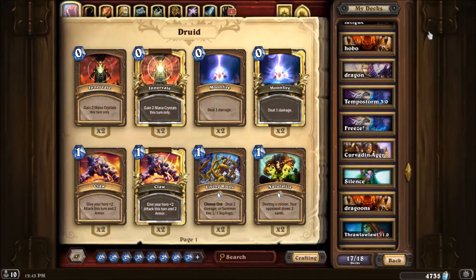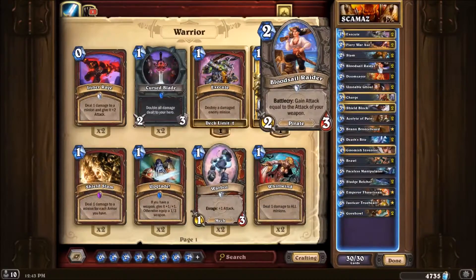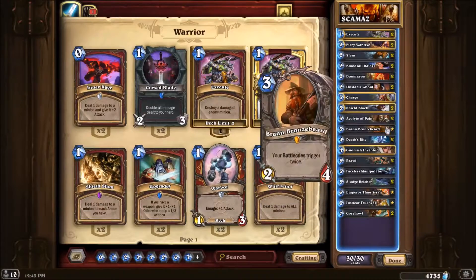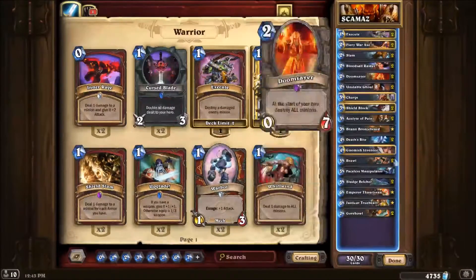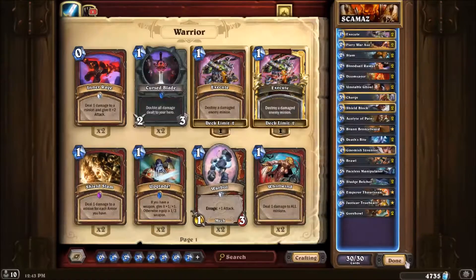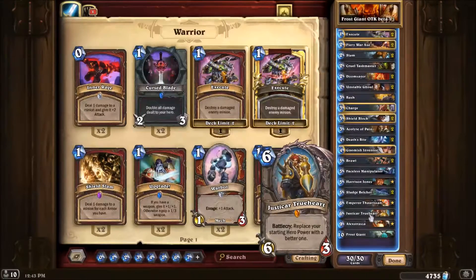Hello everybody, what is going on! Today we're going to be playing some Scumaz one-turn combo: Bloodsail Raider, Bloodsail Raider, Gorehowl, Charge, Wombo Combo, Faceless Manipulator, Brann Bronzebeard. If you want you can take a screenshot of this amazing decklist — I got it from a mod, but I'm pretty sure he didn't make it, I'm pretty sure he took it from someone because I have seen that decklist before.